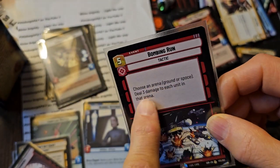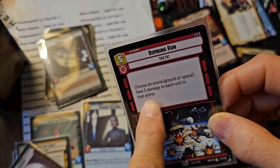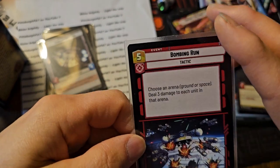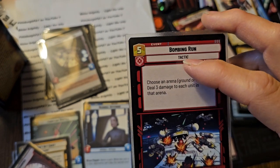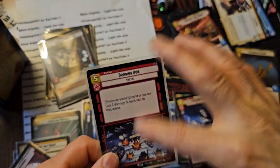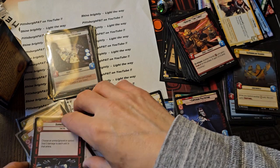Bombing Run. Choose an arena and do damage to all units in it - each unit in that arena takes three damage. So that's pretty amazing. If you don't have anything in the ground arena and you're doing all space, you can bomb that. If you don't have anybody in space, you can bomb all that. So that's pretty cool - it's an equalizer card.